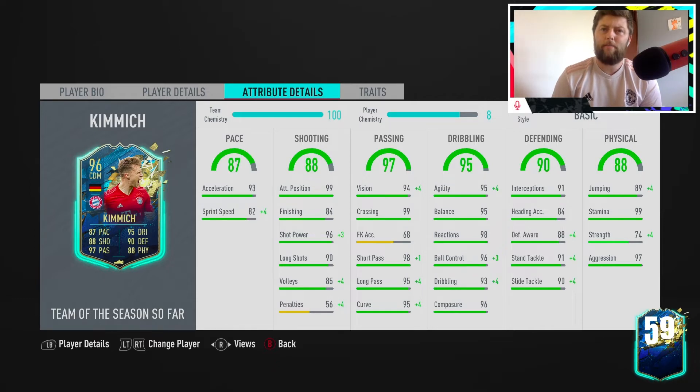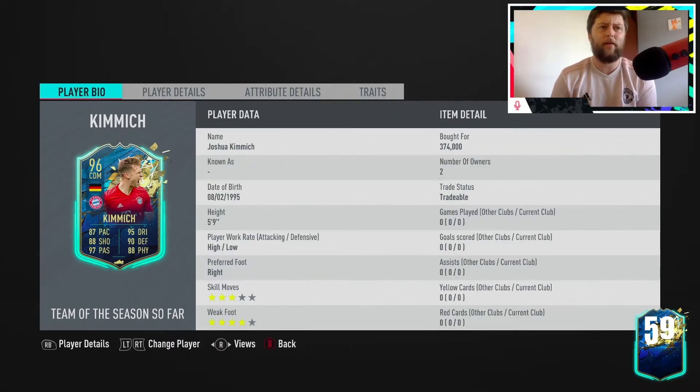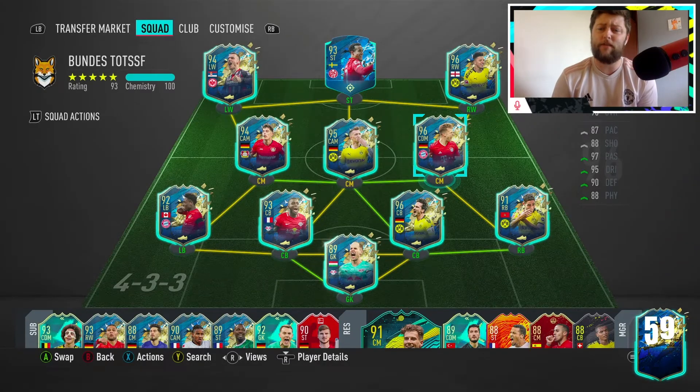Chemistry style-wise it all depends on what you want. You could go with an Engine to get the pace up with a bit of passing and dribbling, but that may be a waste. You could go all-out Shadow to max defending and pace. Or you could go Anchor — that might not be a bad shout just to get the physicals and strength up, max out the defense, and get a bit of pace. Dribbling and passing don't really need anything, so I think Anchor is probably the best way to go. Let's jump in and see what he can do.